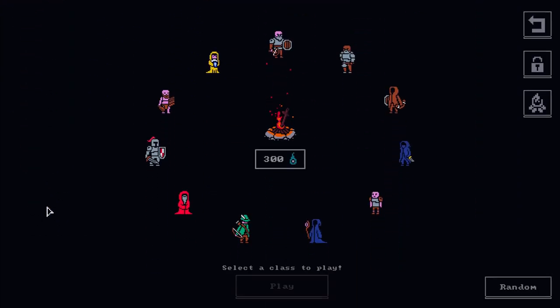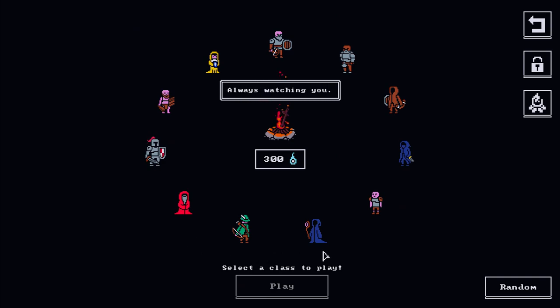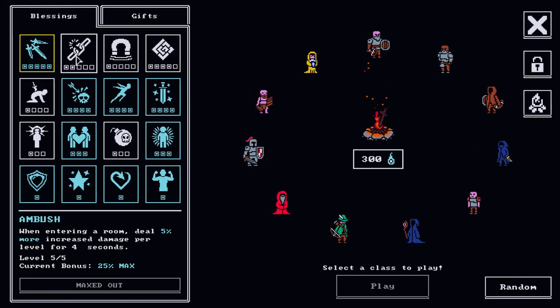I've unlocked almost all of the heroes - there's one I'm missing, and I need to win the game on each hero to unlock the final one. When you complete a run you get souls, and with souls you can upgrade buffs that persist throughout your gameplay, so you get passively stronger every single run. There are three main traits in this game: strength, agility, and intelligence.